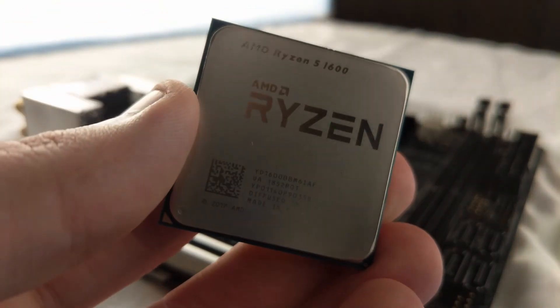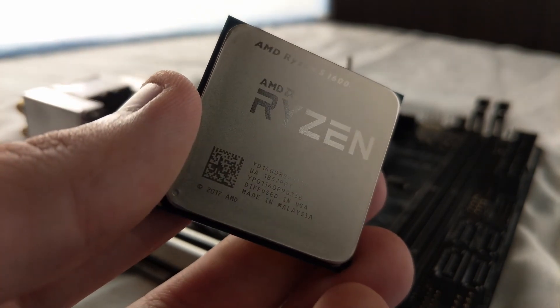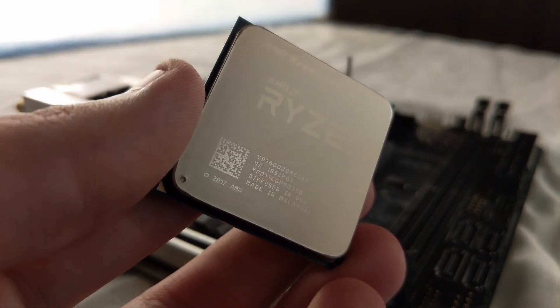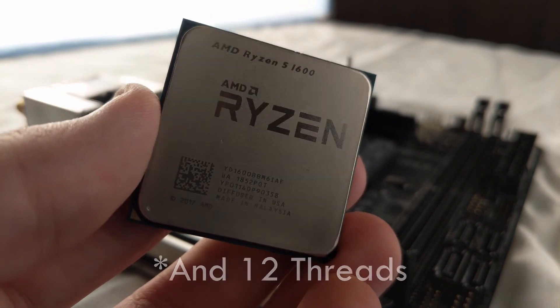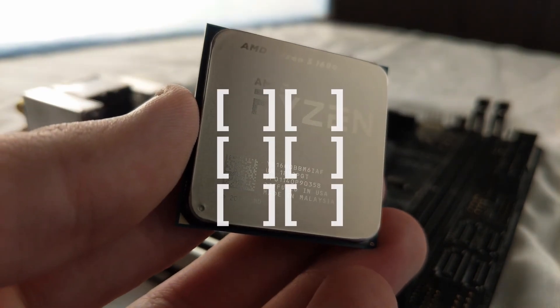I'm just a broke college student so I don't have money to go out and buy a bunch of processors to test, but what I do have is a Ryzen 5 1600 AF. It has 6 cores overclocked at 3.8 GHz and I deactivated some of its cores to test the 2 and the 4 core configurations.